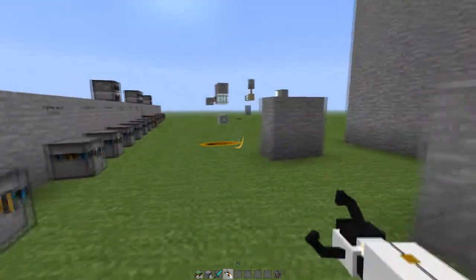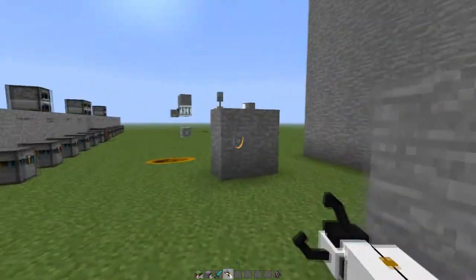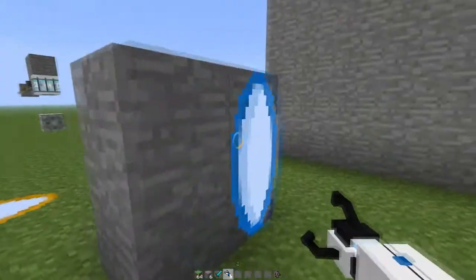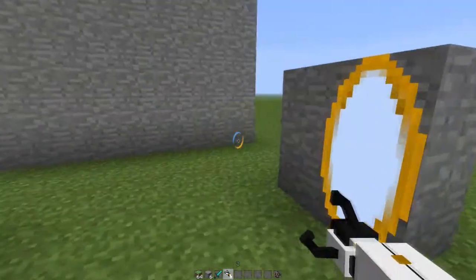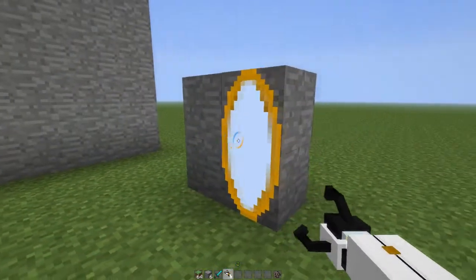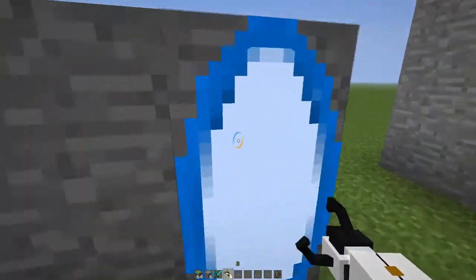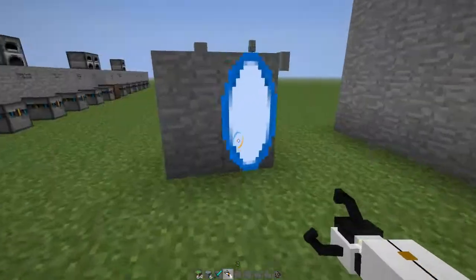The old Portal Gun mod was actually a 2D model. So if you left-click one wall and right-click one wall, you'll get a blue portal and an orange portal for the normal Portal Gun mod. And if you walk through it like this, you come out the other end.